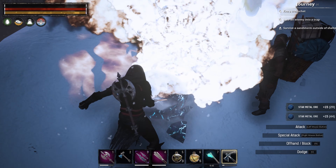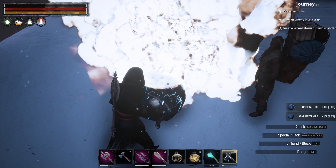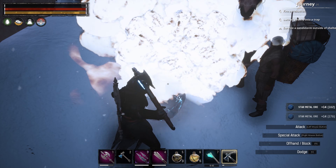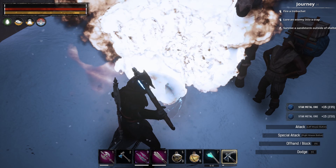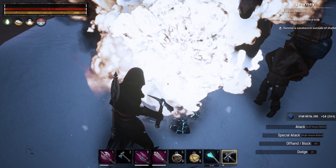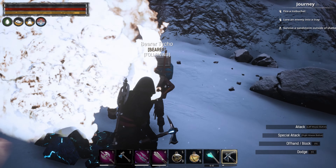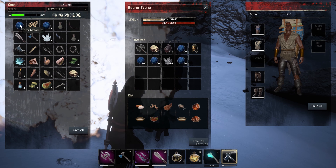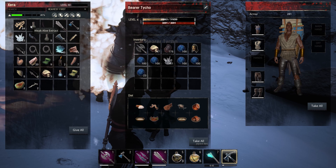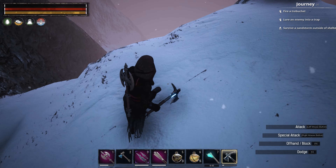You can see I am getting star metal — about 15 per hit — and you do get about 200 per node. You're not gonna find very many of these, and if you're on an official server you're gonna want to go pretty early in the morning, around 8 a.m. Eastern — that's when the server resets, at least it did for me. There you can see I got 264 star metal ore off of that one node.